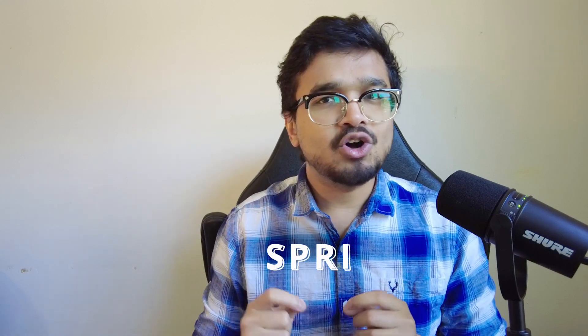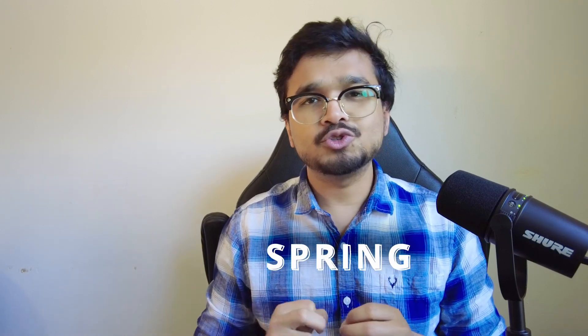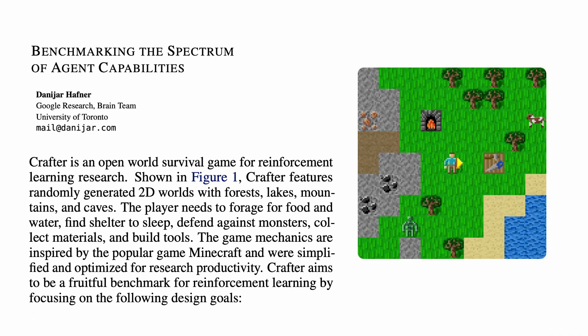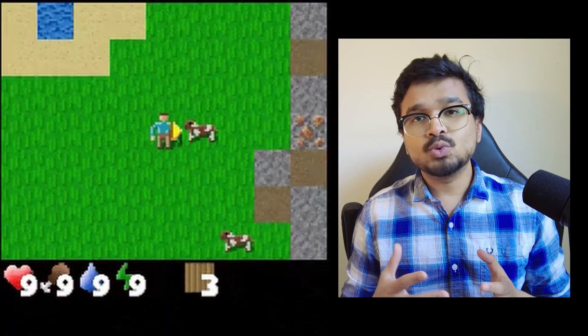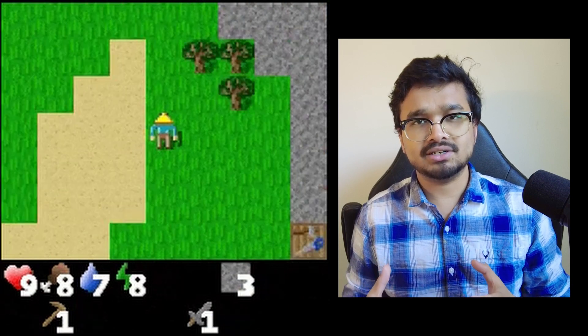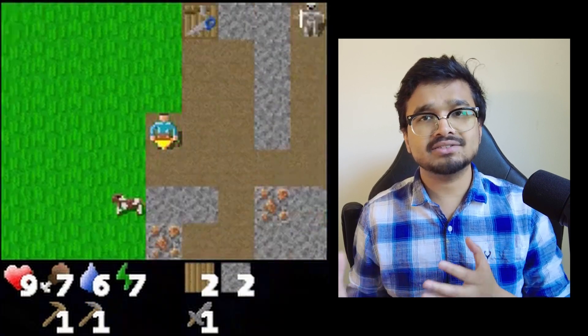Let's start off simple and talk about this new paper called SPRING, which uses GPT-4 to play a Minecraft-like open-world survival game called Crafter. The Crafter game was introduced in a 2022 paper, which is after the training cut-off of GPT-4, meaning it has no idea about the existence of this paper. Crafter is an open-world survival game like Minecraft but it's 2D, much simpler and way faster, making it ideal for experimentation and result collection.